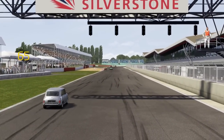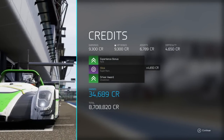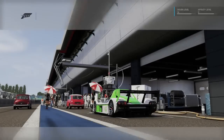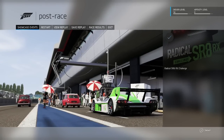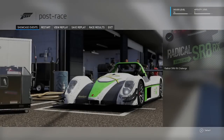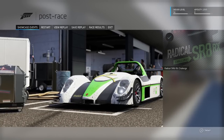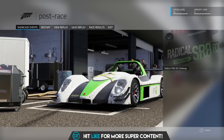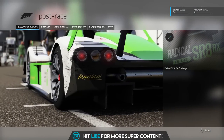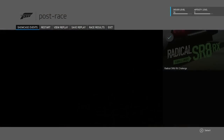And here's the line — passed fairly comfortably. Although if I had made one more mistake, I probably wouldn't have made that. So there we have it: the Radical SR8RX passing challenge completed on unbeatable difficulty with no assists. Let me know what you thought in the comment section below, and let me know what you want me to do next showcase-wise. If you like the video, hit the like button, subscribe if you want to see more, and I shall see you next time. Thank you very much for watching. Goodbye.